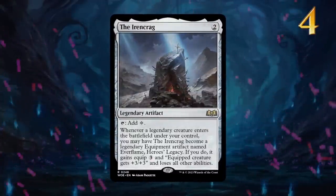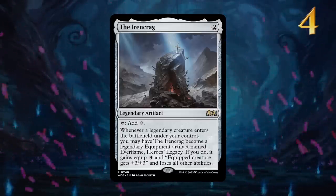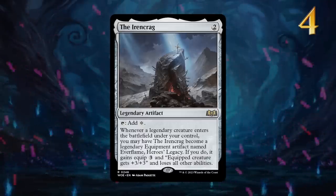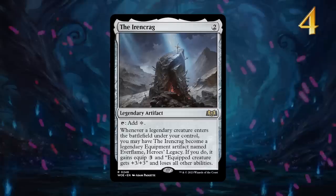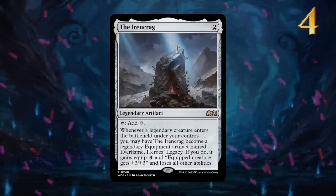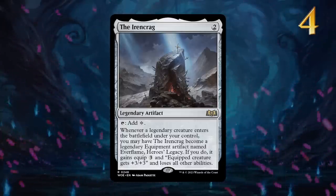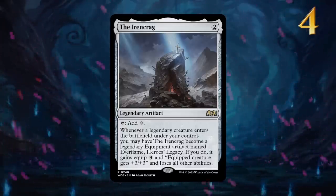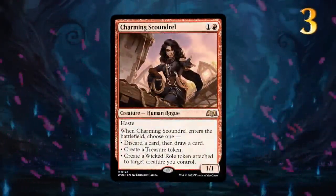The Ironcrag is the first 2-mana ramp artifact in standard in over 10 years. Enabling your 4-drops on turn 3, no matter which colors you are playing, is a very powerful effect. While it is legendary, at least we do have the flexibility of turning it into an equipment once we cast a legendary creature. This will be an instant staple in almost every Brawl deck, but even standard decks will have a hard time turning it down if it fits their game plan.